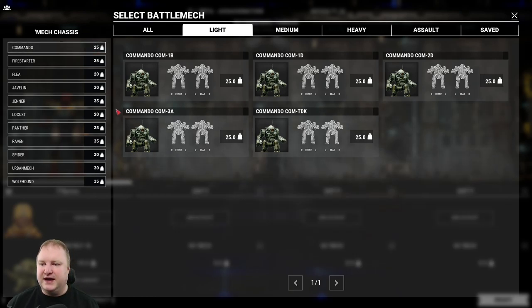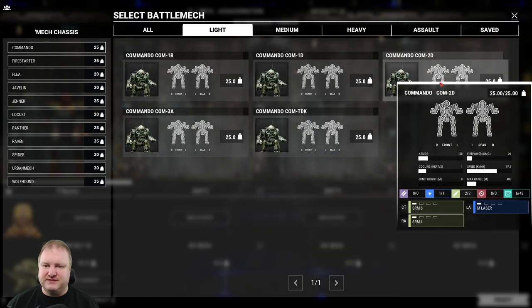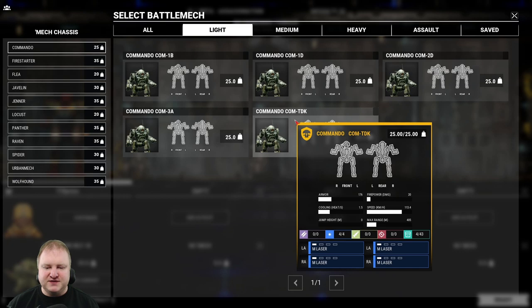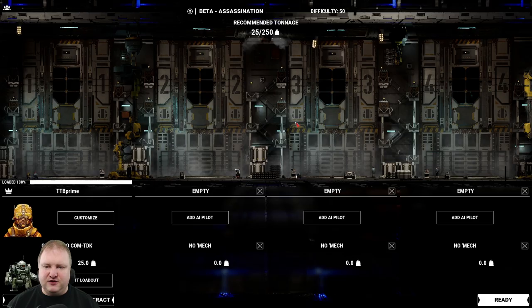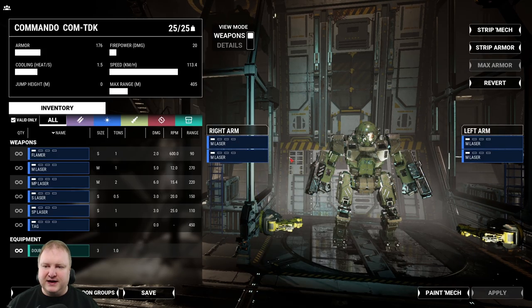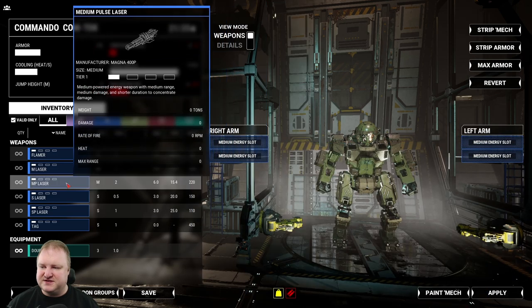Starting with the Commando, there are a lot of options available. Let's look at the Devs Nell here — this thing comes with hard points for medium lasers. The hard points are pretty much the same as in MechWarrior Online. But the question is: can we fit medium pulse lasers? Let's see if that is possible.